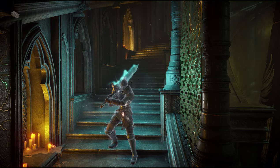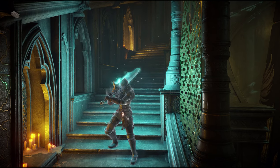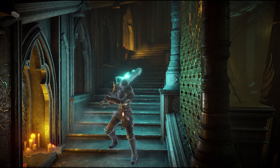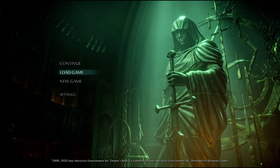Before we start, make sure that there's at least one boss alive in the specific arch stone you want to turn from pure black world tendency to pure white, otherwise you'll be missing one point from being pure white. The first thing you need to do is disconnect from the internet and start the game in offline mode so that you'll be on the safe side and nothing will bother you.